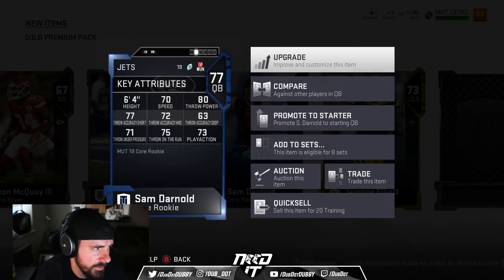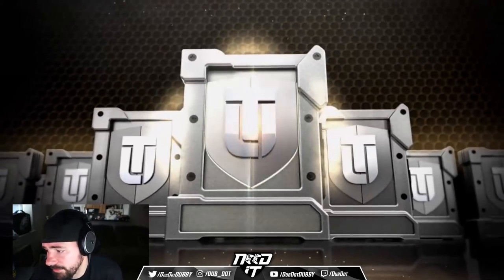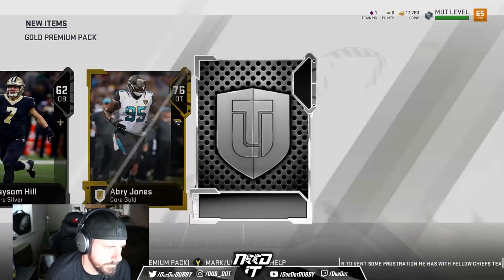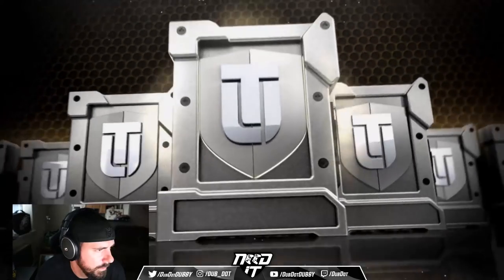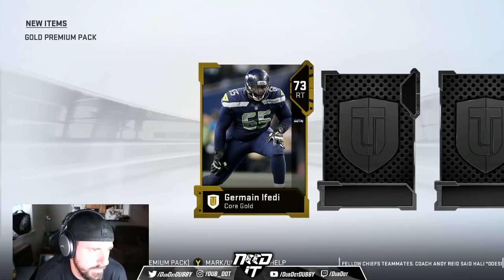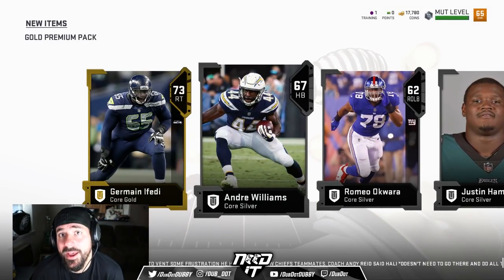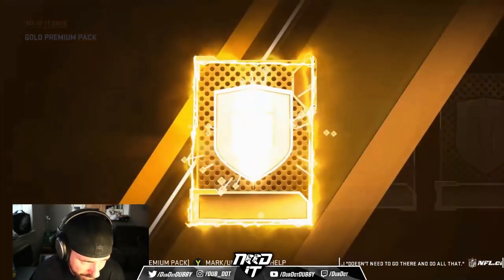Sam Darnold — rookie quarterback, pretty damn average. Definitely want to get a good quarterback to start. The blue cards are the rookies — I think that's all it is. Josh Allen again — rookie quarterback, 74 speed. It's crazy how bad I am that I just look at speed instantly with a quarterback. I feel like they all can throw similar, so I just want to win it faster. That's how I've always been.